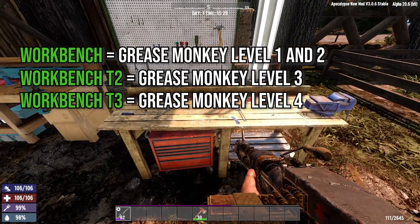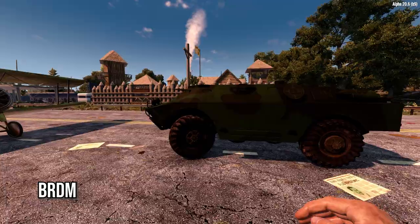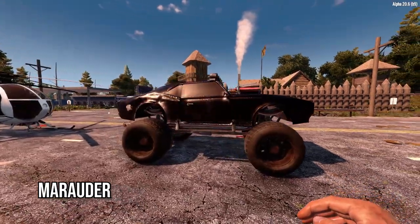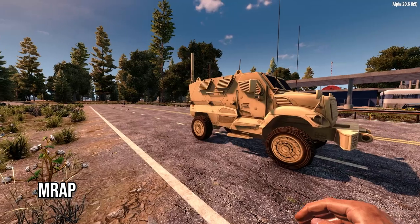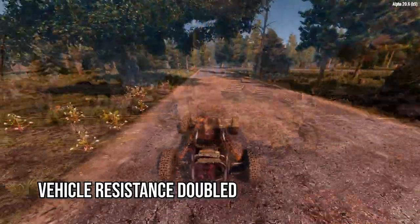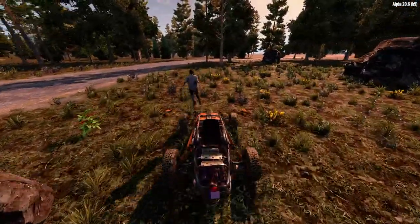The Greasemonkey level 4 top-tier vehicles must be crafted in the top-tier level 3 workbench. Those top-tier vehicles that require the highest workbench are the BRDM, the Duster, the Marauder, the MD-500 Helicopter, the UH-60, and the Mine-Resistant Ambush Protected Vehicle. Killer Bunny has also doubled the resistance of all vehicles so you can now withstand more damage.